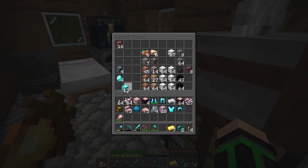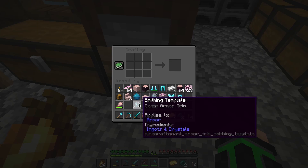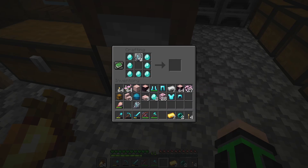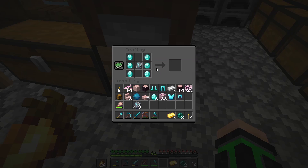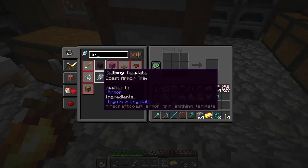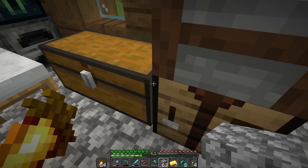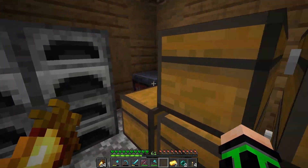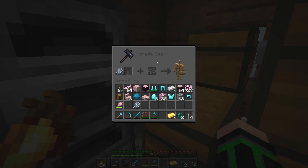Oh wait, let's duplicate this real quick before we forget. How do you duplicate it? Hold on, I did it upside down. Okay I figured it out — we need cobblestone. We can do this trim. Okay nice — let's go over here and see how this works.